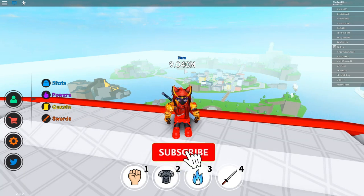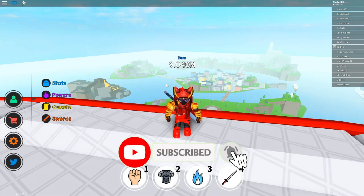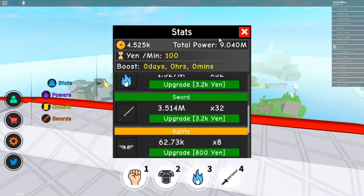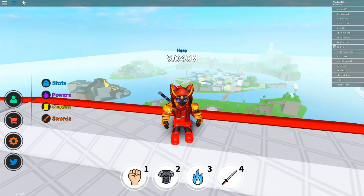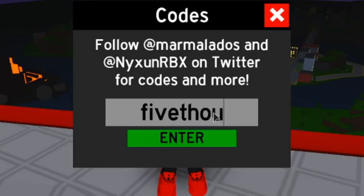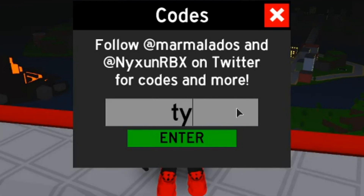Before I end this video, I want to share the existing codes that are still in the game and working, so you guys can use them to get some coins to upgrade your stat multipliers or upgrade your class. The codes are: '10k likes', 'wow', 'thousand likes', 'thanks for 1k', and 'ty for one mill visits release'.